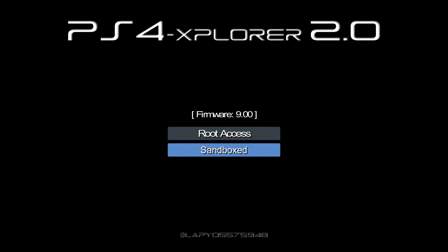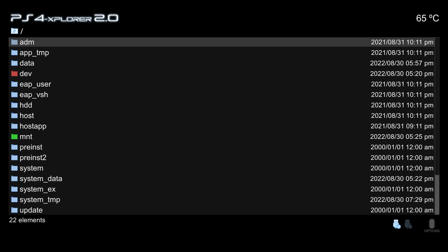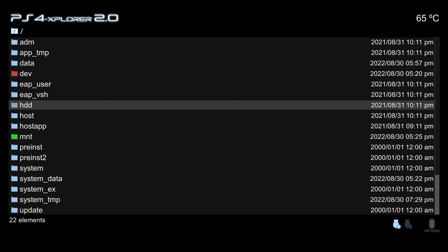When you first open PS4 Explorer version 2.0, you'll notice two options: root access or sandboxed. Selecting sandbox gives you access to only a very limited portion of the file system, so you definitely want to go with root access in almost all cases to get access to the full file system.